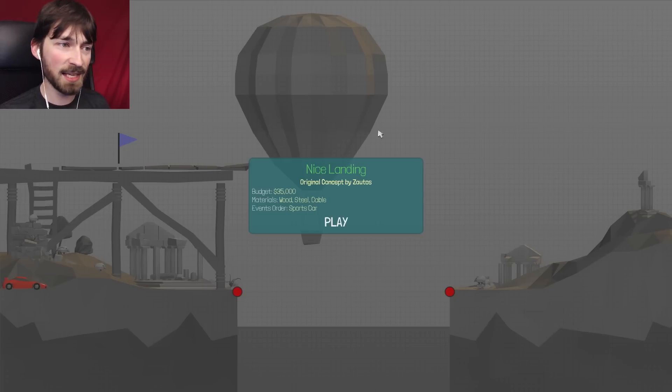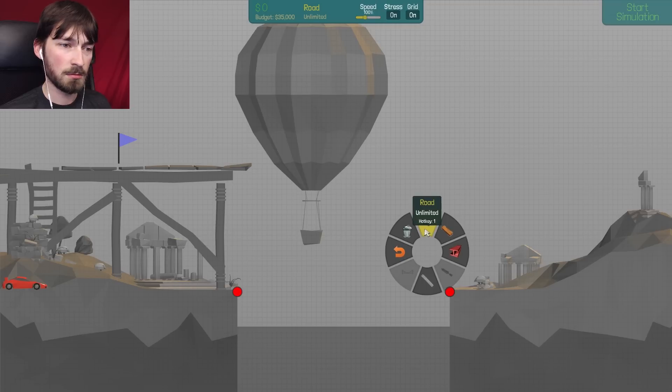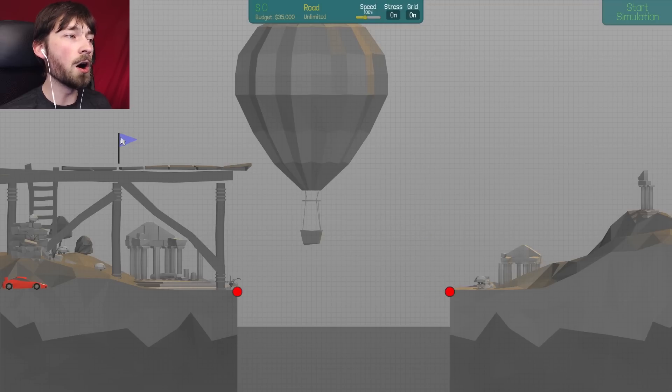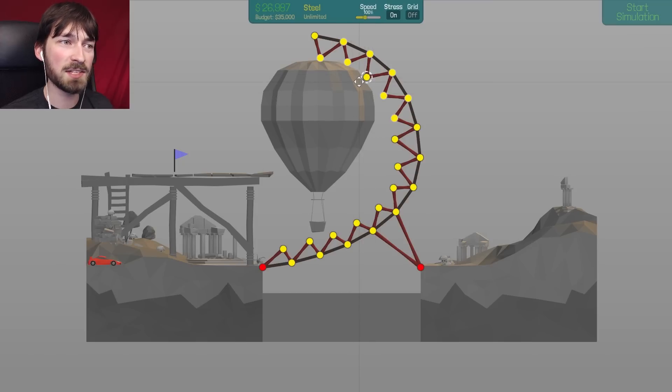Nice landing! Original concept by Zautos. So I guess they didn't just shuffle 80s Funland and Ancient Ruins - they must have also put in new levels. $35,000 budget, wood, steel, cable, and a sports car. Oh - I only have one piece of road? No, I have unlimited road. So what's the catch? You need to be over here - what?! So I'm gonna have to make like some kind of crazy backflippy loopy thing and then somehow make you land. The balloon has solid mass so I can actually build against it, which is good because I had no idea how I was gonna hold up all this steel.